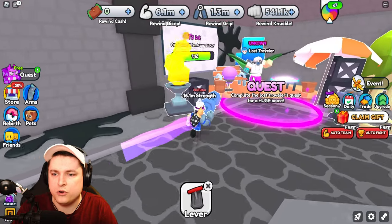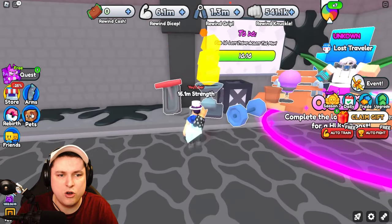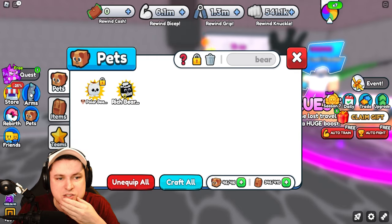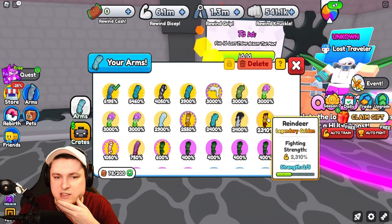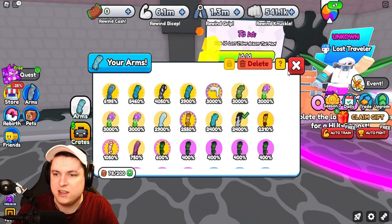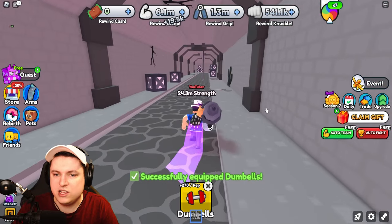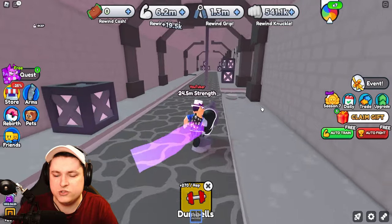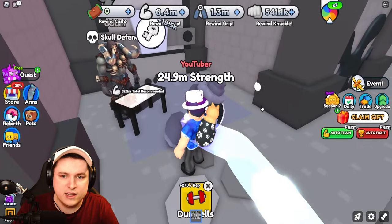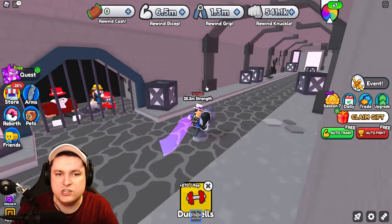Completing all 10 lost items gives great rewards: a Rich Bear at 3.5x multiplier to get you started in the event, and an Ink Dipper arm giving 50% more strength in this area. These are solid starting boosts. We continue auto-training with the new arms, which are actually beneficial to use here. Next goal is reaching 52 million strength to defeat the Skull Defender.